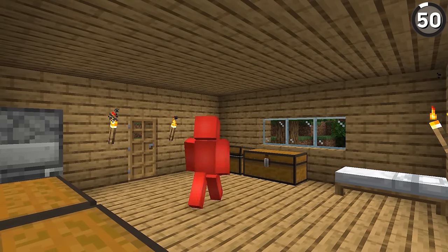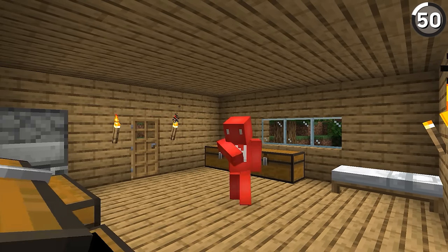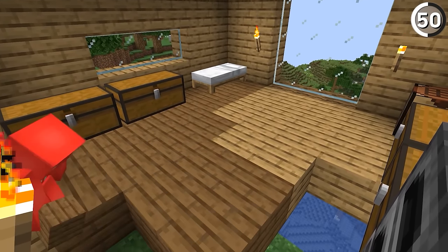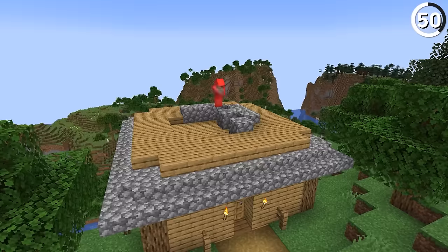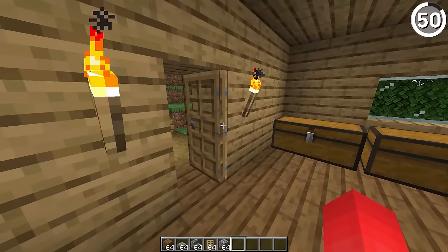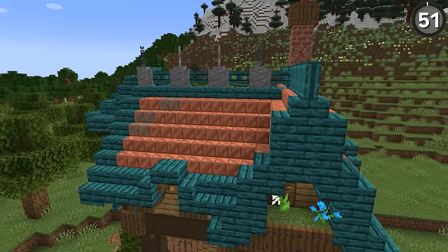By using the same material for your walls, floor, and ceiling, it's tough to see the separation between the different parts of your build. Instead, you'll want to consider from the outset what's going to be your foundation, what's going to be your walls, and what's going to be your roof. That allows you to break up your build and add a lot more variety to what would have just been a really monotone looking base.